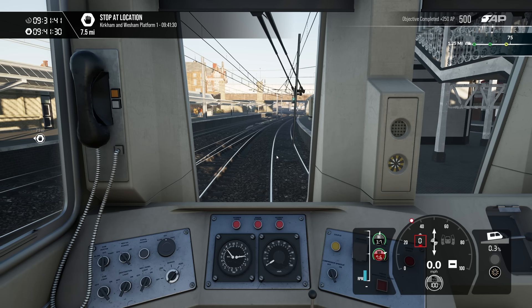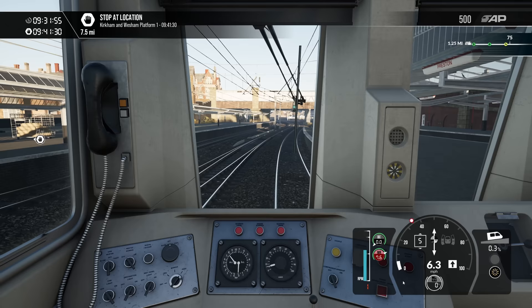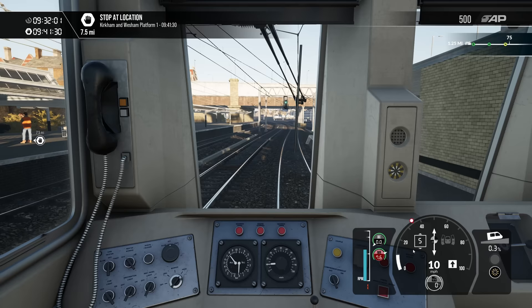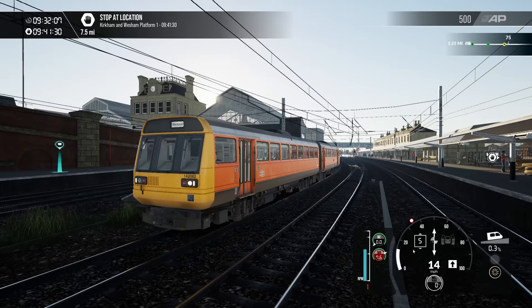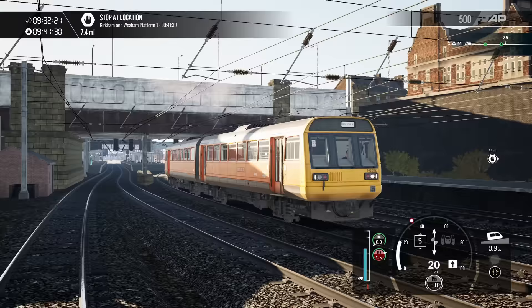The sounds are really not great — there's no delay. This doesn't sound like a Class 142, and when you take power there's no delay between that and the engine spooling up. Like I say, it looks — as Train Sim World always does — absolutely fantastic. We're leaving Preston station now. It looks ace, it's fantastic. But the sounds do let it down a little bit.